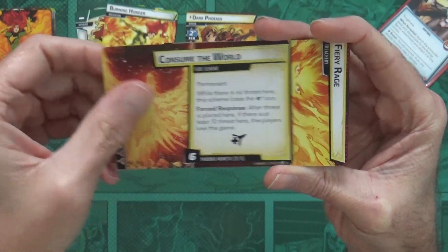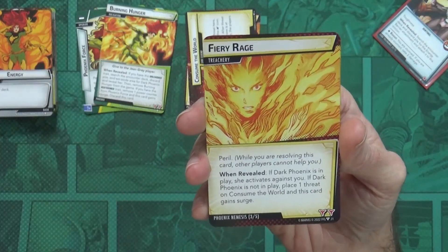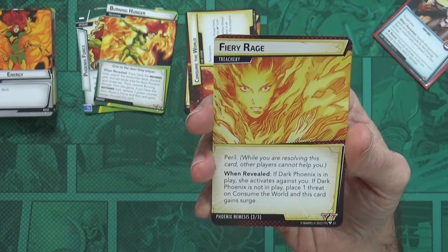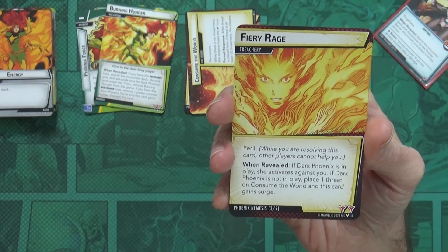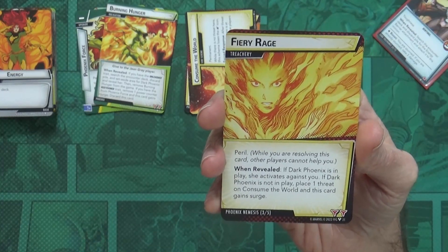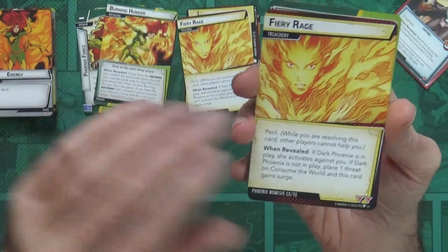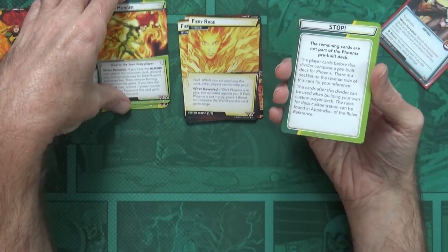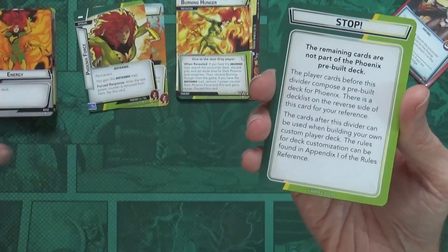Fiery Rage: treachery with Peril — while resolving this card, other players cannot help you. When revealed: if Dark Phoenix is in play, she activates against you. If Dark Phoenix is not in play, place one threat on Consume the World and this card gains Surge. Three copies of that. As the host said: just stop — that's her deck.